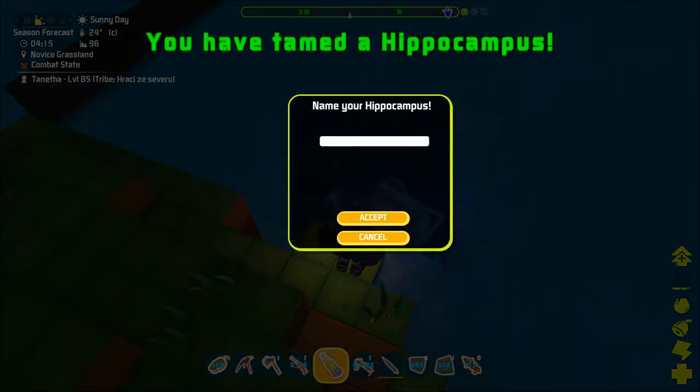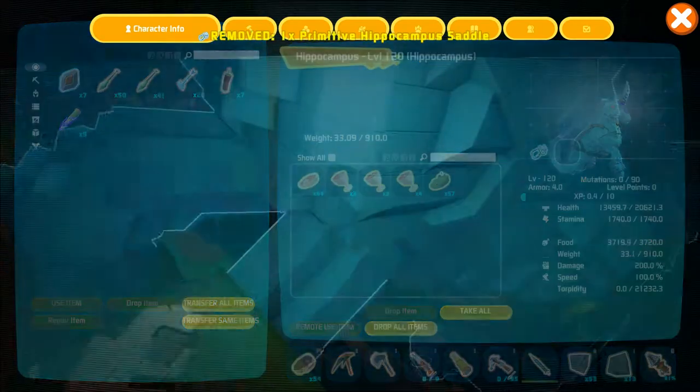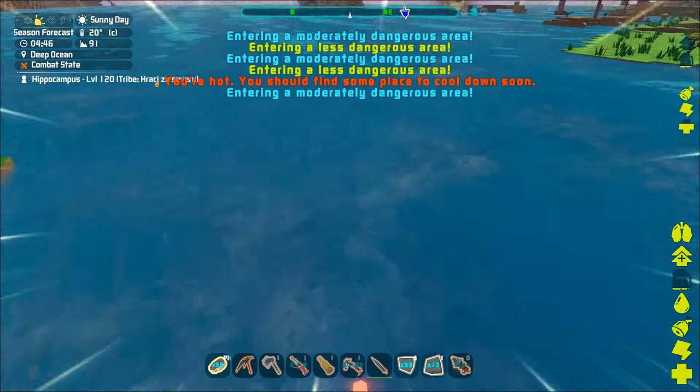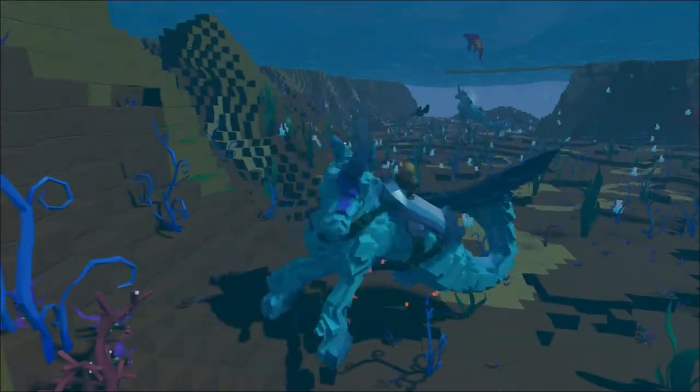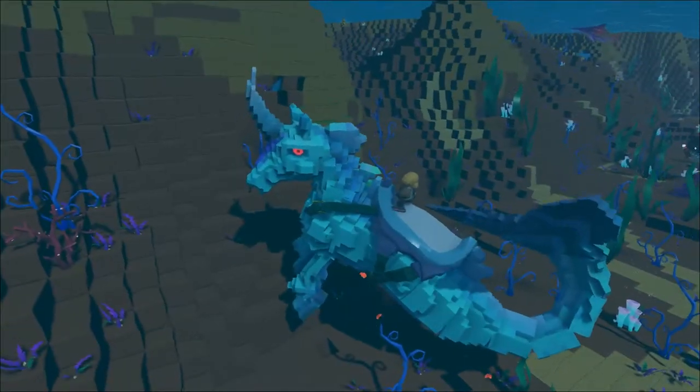The tamed hippocampus can be ridden. You will have to equip it with a saddle, which is craftable at level 40. With left mouse button they will do a melee attack, and on right mouse button they will shoot a water beam.